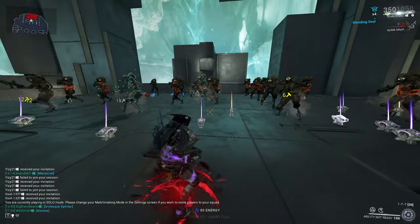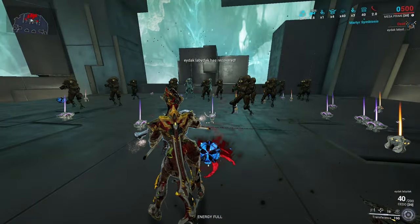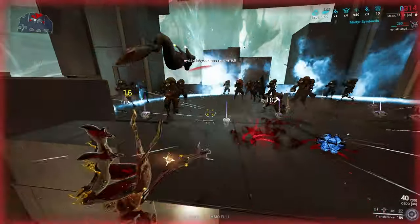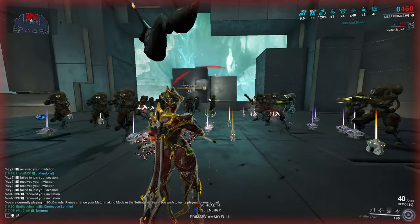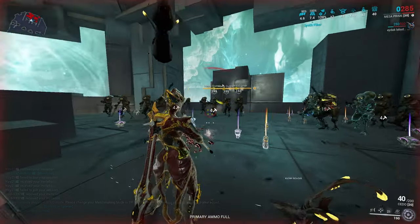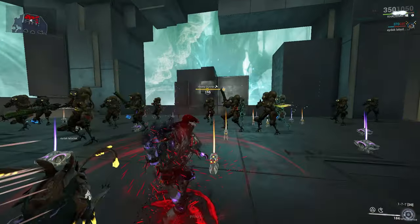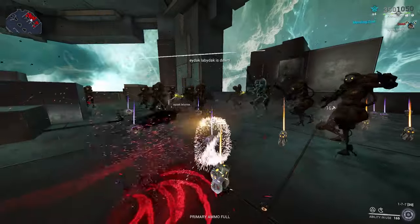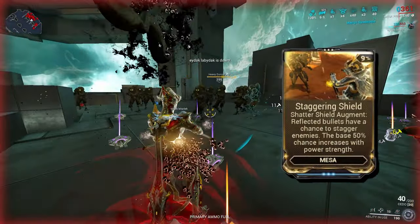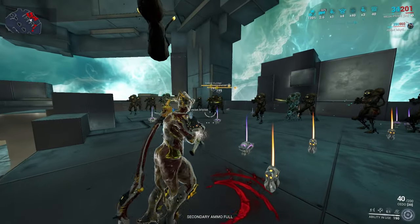Her third ability, Shatter Shield — Mesa coats her body with a barrier of energy, reflecting all incoming bullets and reducing damage by 95% at 200% ability strength. This damage reduction works only on bullets, so melee hits, status procs, slash procs — those will hurt you hard. And with its augment, you can stun enemies with their reflected bullets, up to 100% depending on your strength.